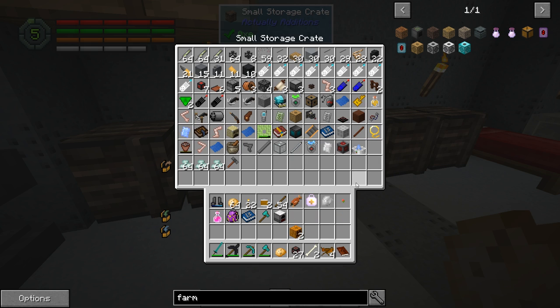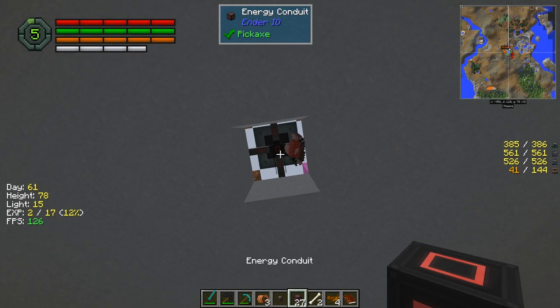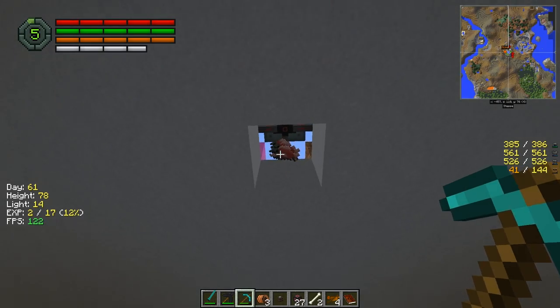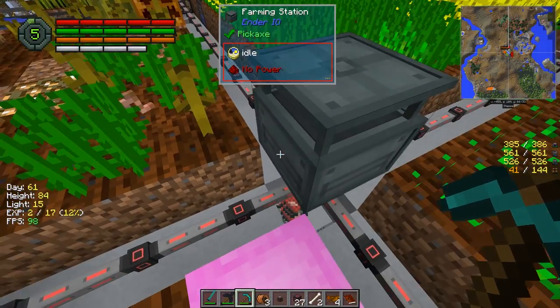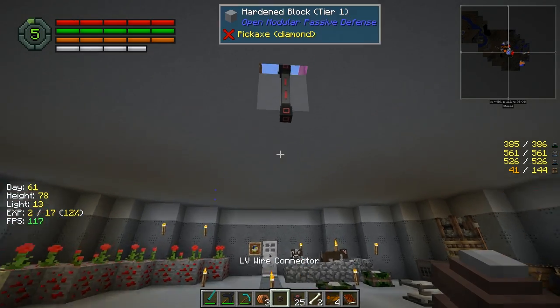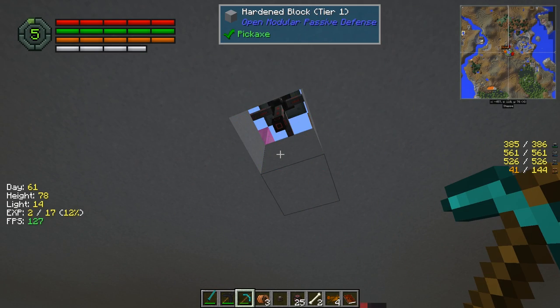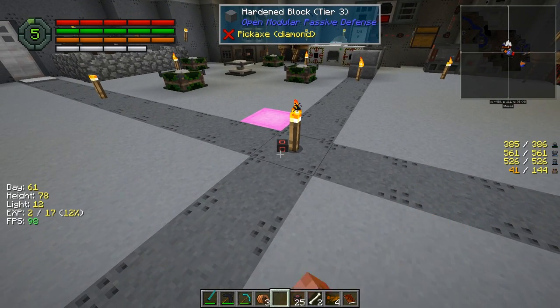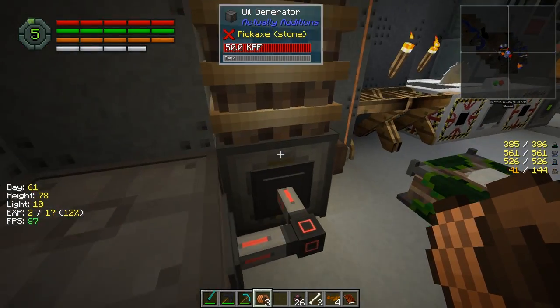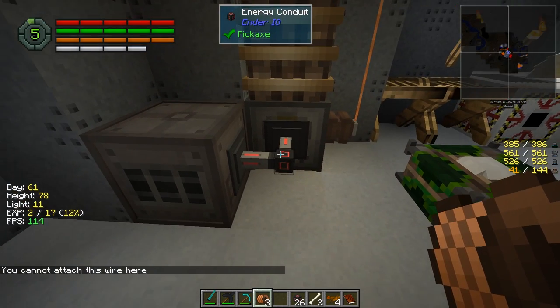Let's see if we can get these guys — the wire — to connect. I don't know if you can put multiple connections on this guy; we're going to find out. Our fish is up there too, I want to grab that. Will this connect? Yes, it will. Let's break this and that one. Now we should be able to feed power to this. Cannot attach a wire here, but we can attach a wire to the front of this.